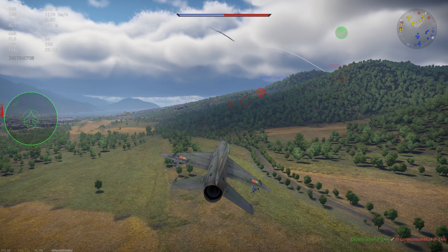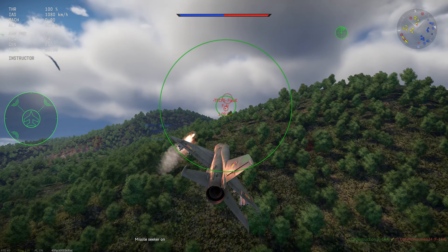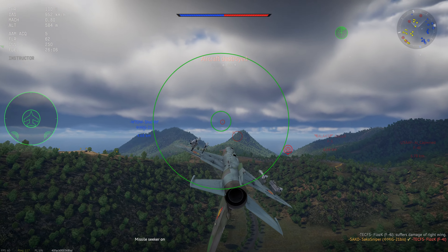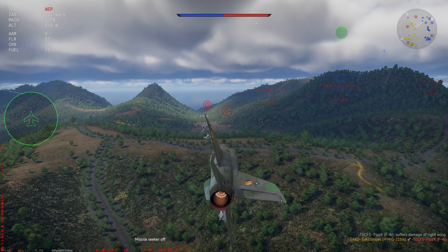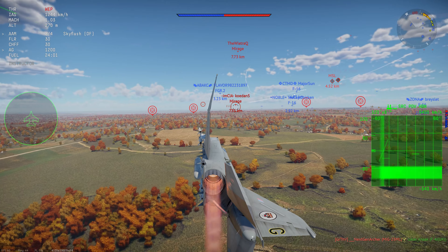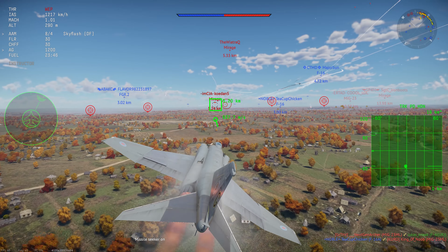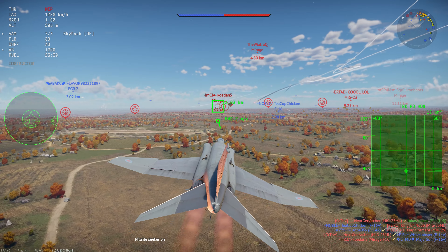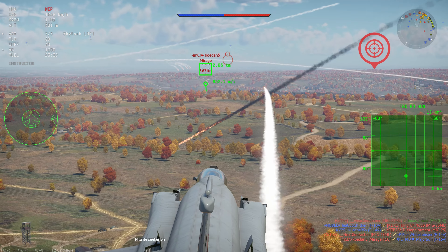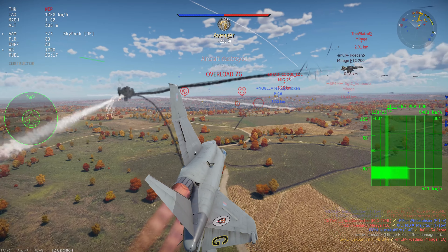It's called extending — you just extend past the enemy, fly straight for about 30 seconds to a minute, then turn around when it's safe and come back in. This way you aren't making yourself vulnerable to the enemy who can do the same to you, you aren't making yourself vulnerable to other enemies that can come in and gang up on you, and it never really gets you trapped in a low energy setting. You're always at a decent amount of speed, which gives you options if you do run into an enemy.